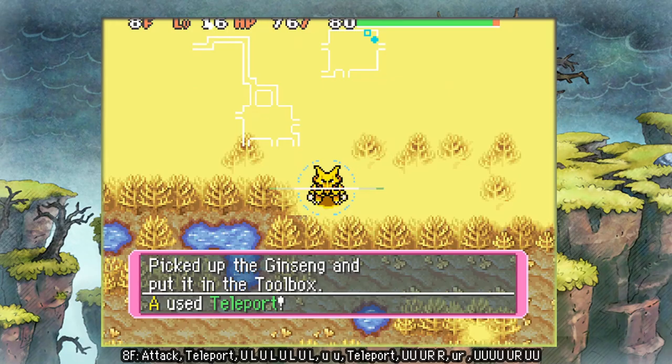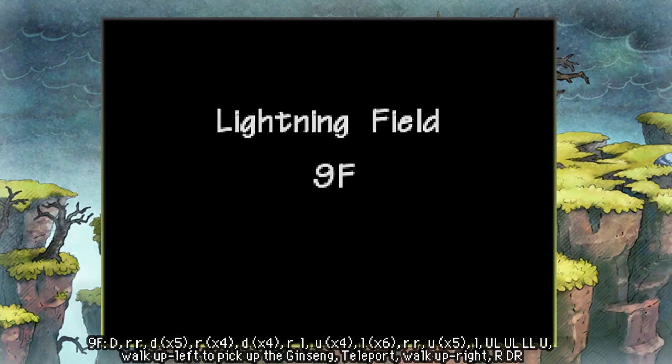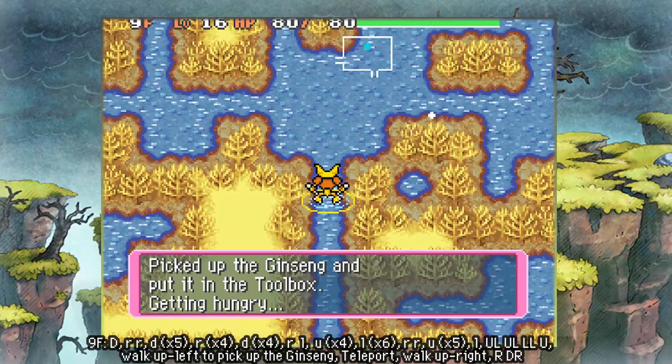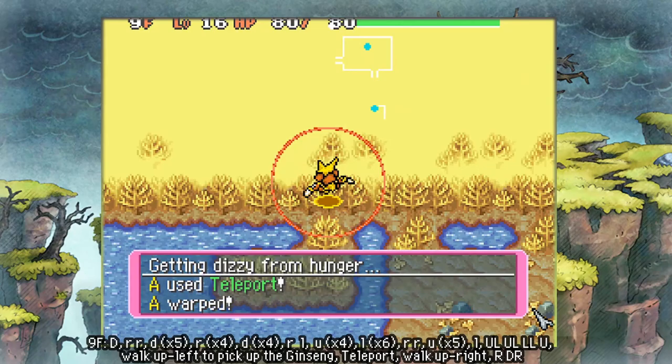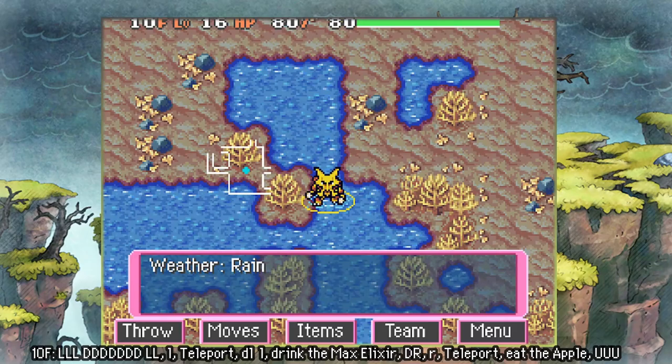Theoretically you could also do this manipulation with a Pokémon that has Rock Smash or the Super Mobile IQ skill, but I find it's probably easier to get a mobile scarf and it's more accessible for everybody this way, because you can also get Alakazam pretty easily from Solar Cave. Floor nine is also a cool one because you have to move a specific way down that path of water to get that ginseng, which was a fun one to figure out. Overall this is a really fun manipulation to route.